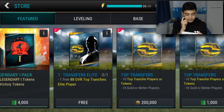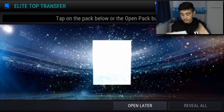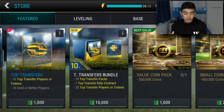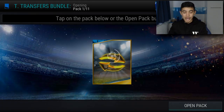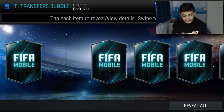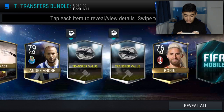Now we're going to run through all these packs. Our first one is the overall elite Top Transfer player, which I believe is Bernardeschi. Then there are unlimited coin packs for Top Transfers, which is relatively nice for EA. There are also point packs and the bundle. Let's crack open this 10k pack and see what tokens we can get — you can pack any Top Transfers elite player, and Neymar would be a solid start.